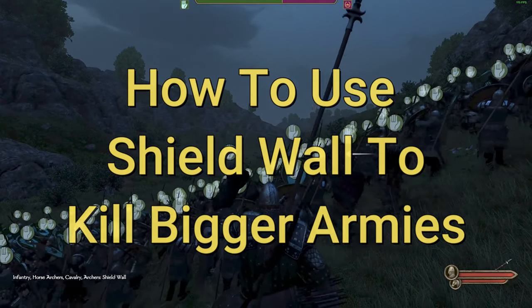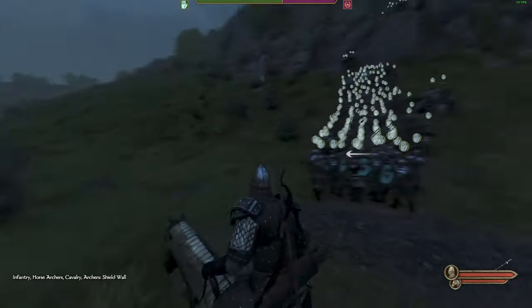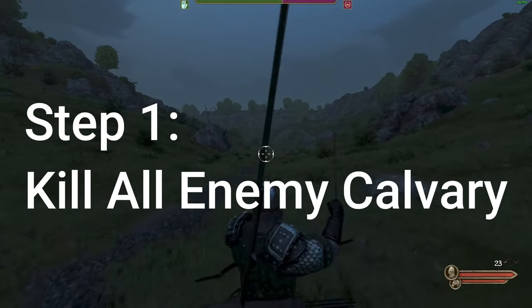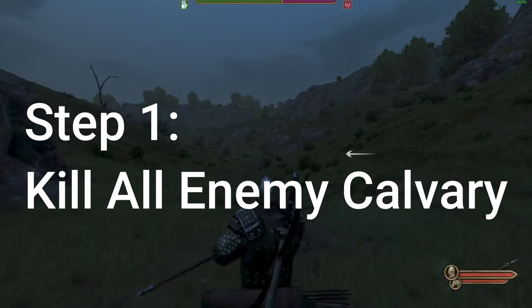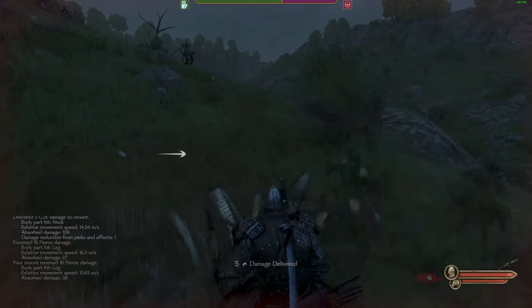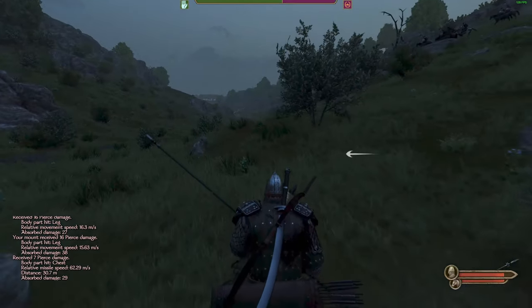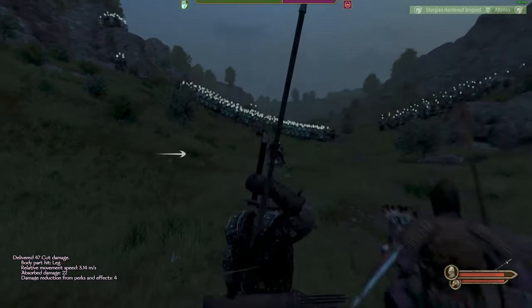The first thing you want to do is form a shield wall, keep your cavalry back. Go out and scout and try to draw in their cavalry. Our first objective is to kill all of their cavalry before engaging the rest of the army. Once we take out their cavalry we can quickly come in and mop everybody up. Go out, stir the hornet's nest, pull back — then pull them back into the shield wall because they're gonna get stuck.